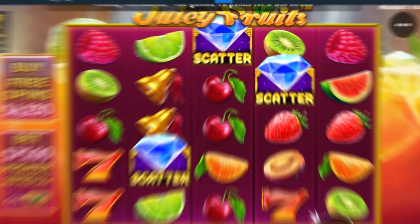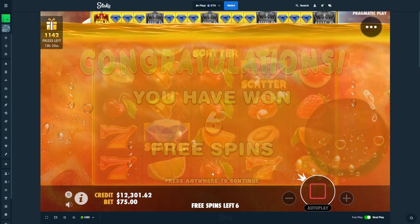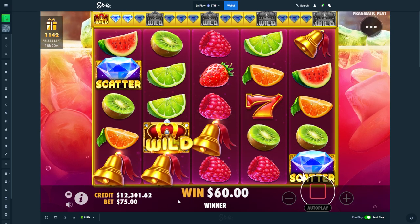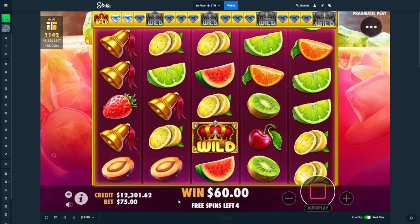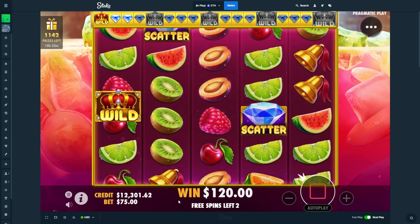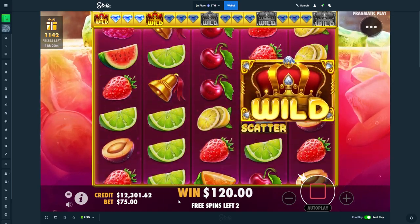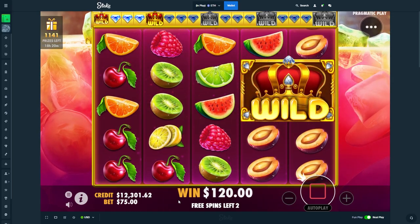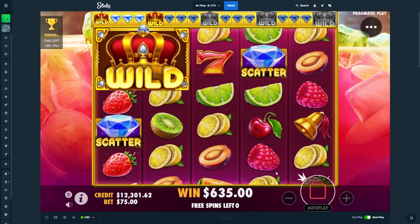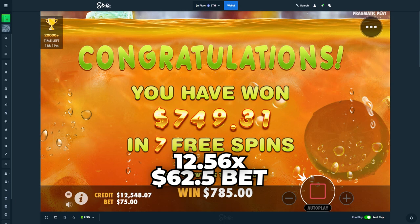Then we'll give it the 20. This one got a bonus as well — the other one paid about 3,000. Let's see. Nice double. Only plus one. At least a double drop scatter, please. Last spin. Oh, that was last spin. 785.